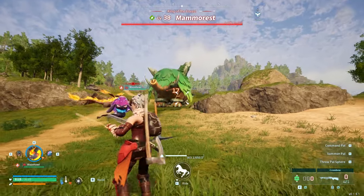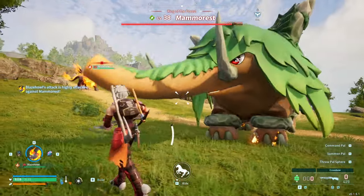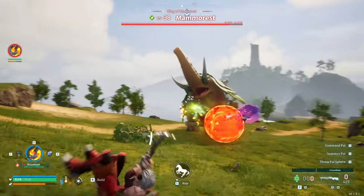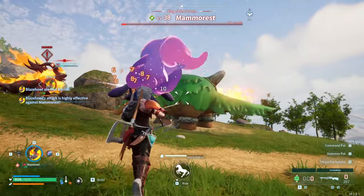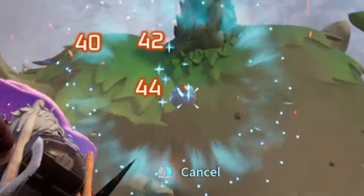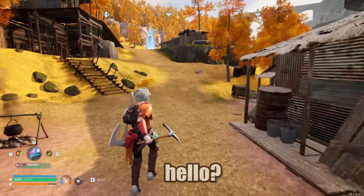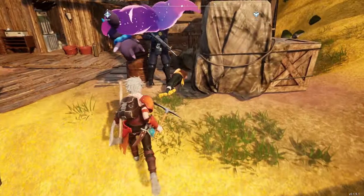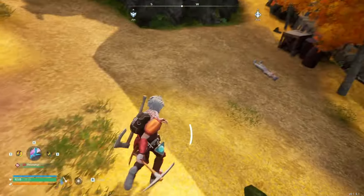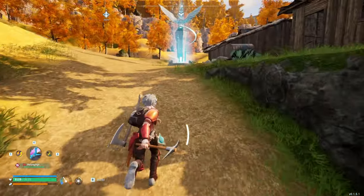Our Blazehowl was able to do a crazy, crazy amount of damage to the Mammorest — fire type versus grass type. I definitely didn't want to catch the Mammorest anyway, but then something wild happened — an NPC just got murdered right in front of me. I'm getting out of this neighbourhood.